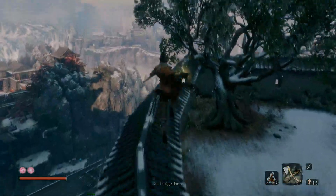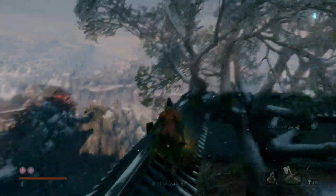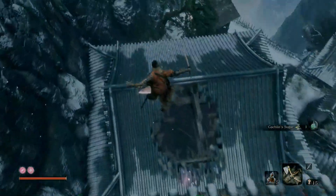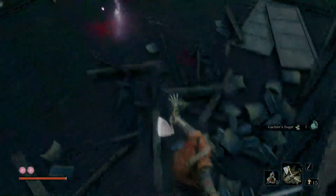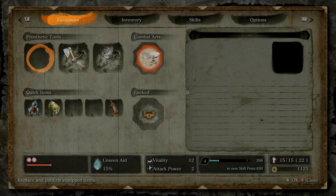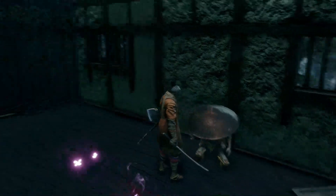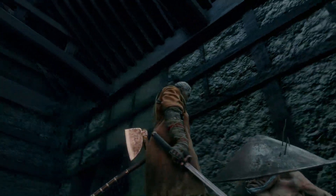I'm going to go grab this item real quick while I'm here. And we're just going to drop down. Make sure you bring some cash with you — I've got like almost $1,200. So this is Black Hat Badger.